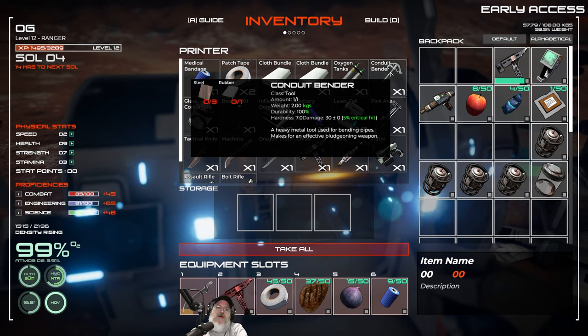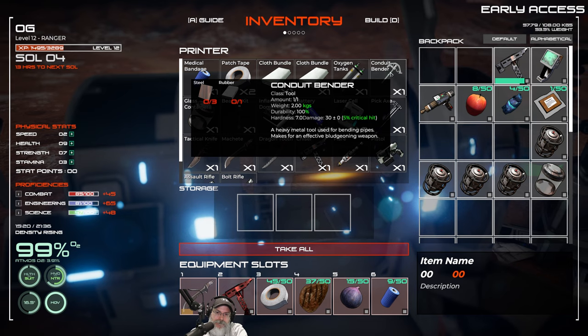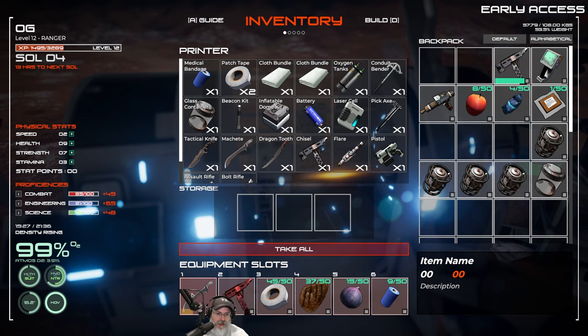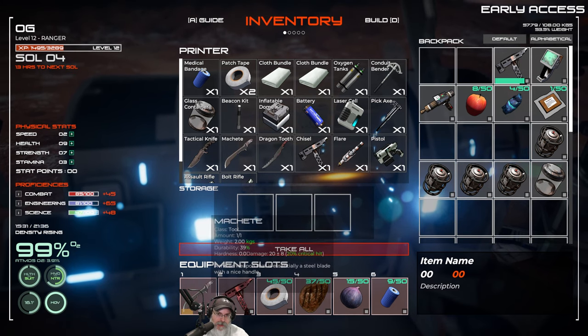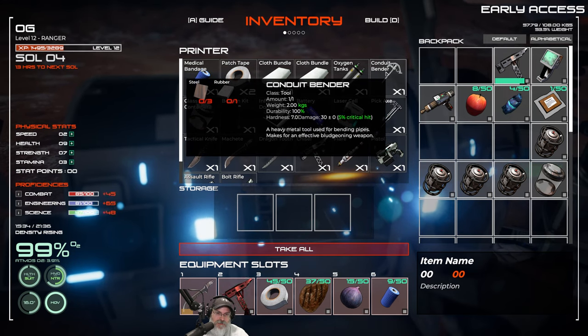Oh, I misread that — the conduit bender does 30 straight-up damage and does not lose any damage at all, but it only has 5% critical hit. It seems kind of weird to go around hitting stuff with a conduit bender, but I guess you can mine with it too. The machete does 28 when fully repaired but has 20% critical hit, so hmm. The nice thing about the conduit bender is we can mine with it too.